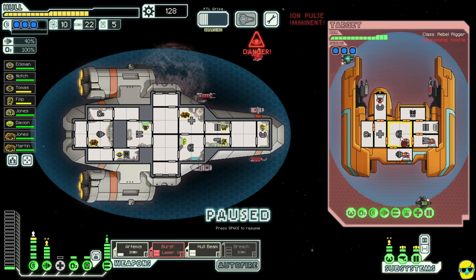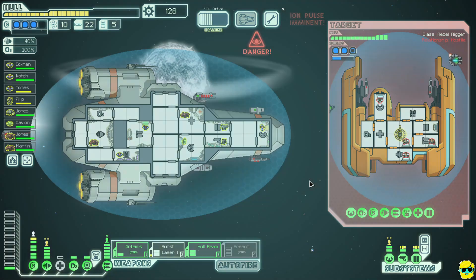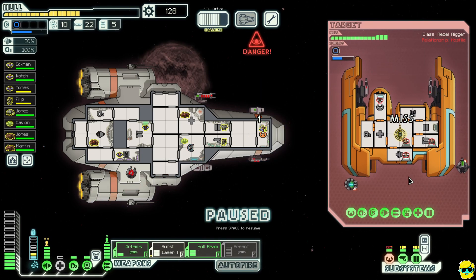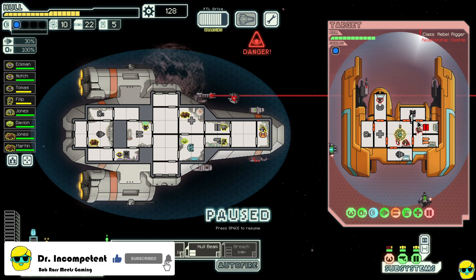Once the burst laser comes up we basically have to fire at their shields — we really have no choice. We want to hope a good system of theirs gets taken down. Their shields did get hit, which is nice. Our shields got hit too, but their shields are down so I'm going to sweep with my hull beam, try to get as many rooms as possible. We started a fire and hit a bunch of stuff.